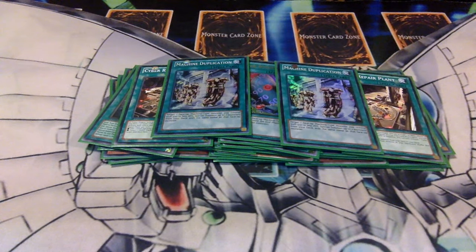Two Machine Duplications. Use this on Core to get two Cyber Dragons or two Cores if somebody negates it — either way, two more Cyber Dragon monsters. Or you can use it on Valley to get extra protection or draw power for a turn, giving you very high-power plays.